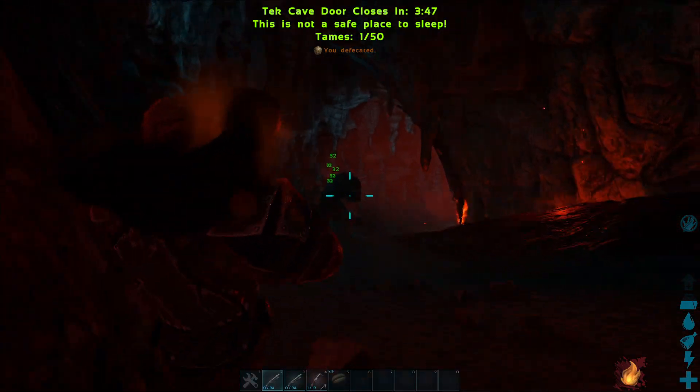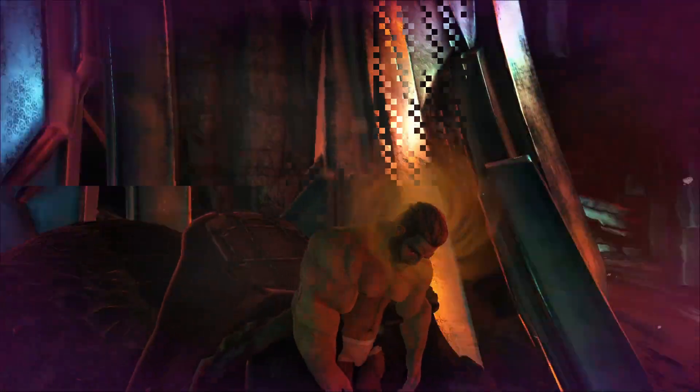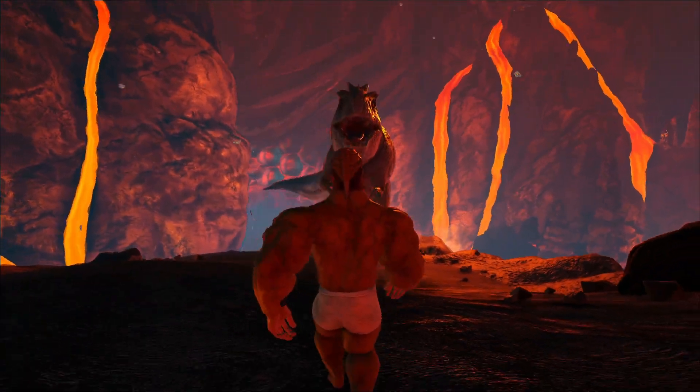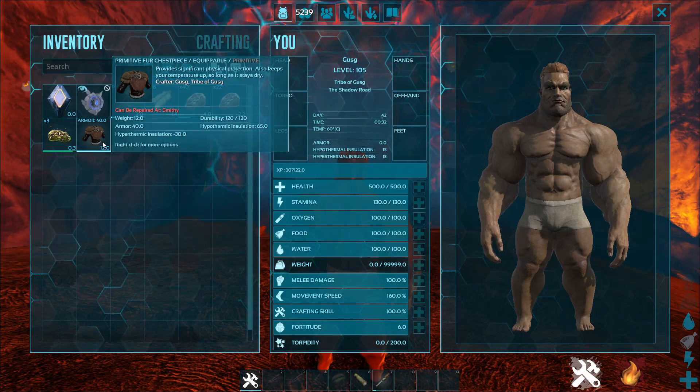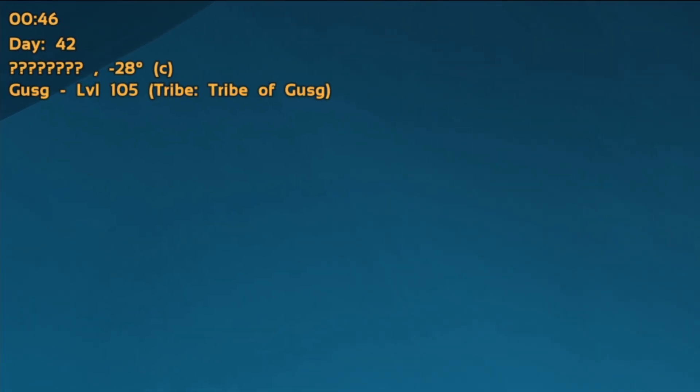Moreover, you have to continue all the way down facing Rexes, Yutyrannus, Therizinosaurs, and all the annoying creatures in the game, just to reach the end and realize you'll have to face a high-level giga. If you manage to survive all of this, I hope you brought your coat, because passing through this portal drops the temperature to minus 28 degrees.